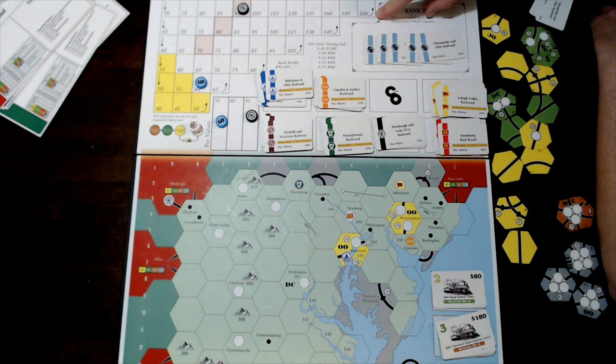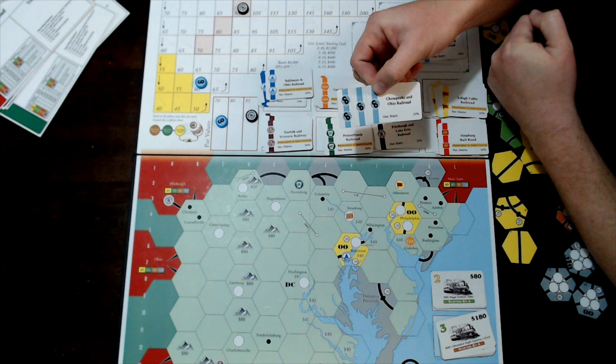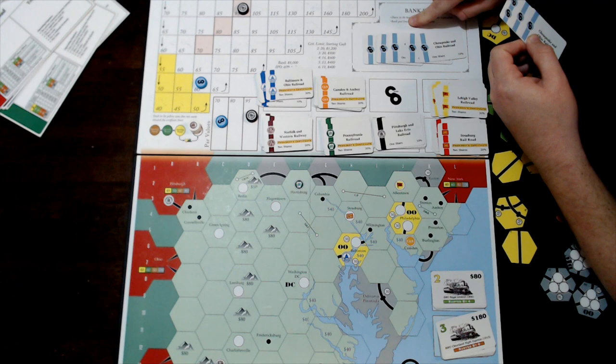Somebody will need to buy one of the shares to allow anyone else to sell into the bank pool. At any time, whoever controls the most shares of a company is the president. If someone were to buy all five shares out of the bank pool, they would become president and take over operation of the company.